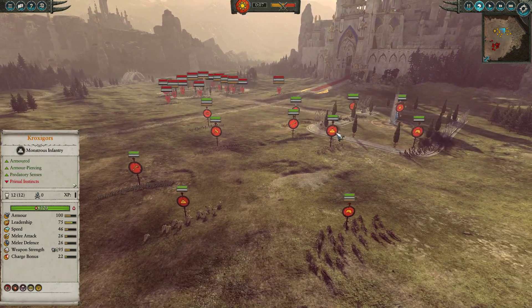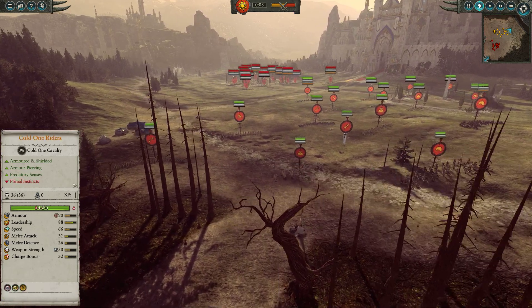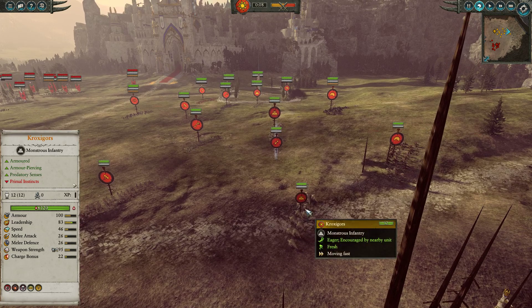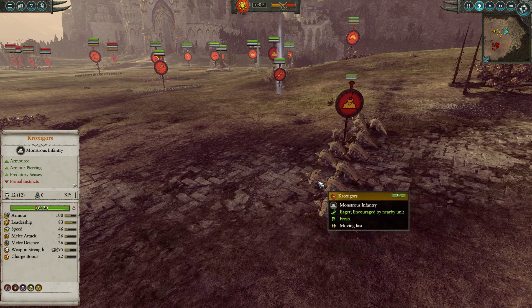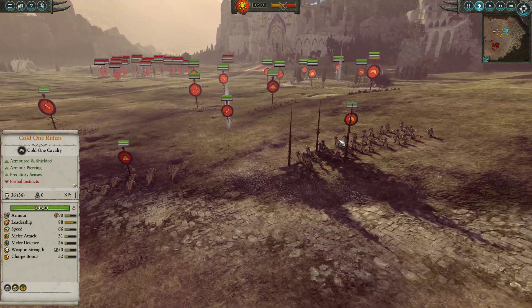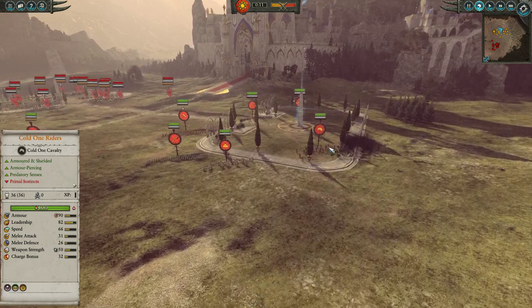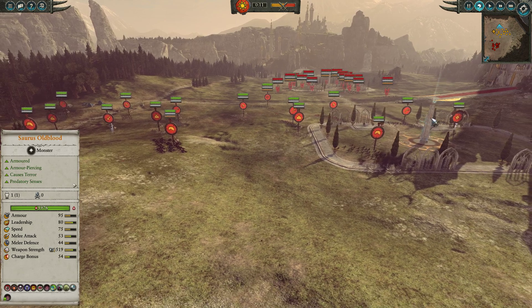In the secondary battle line we have gone for a peripheral of Crocs of Gore — three units of these bad boys. They get in there, they can tear through infantry very quickly, they have decent mass and decent AP, so they can even do good damage up against doom wheels, doom flayers, any of the nasty beasties, rat ogres and the like that Skaven often bring in this matchup. To back them up we have a couple of units of Cold One Riders, one on either flank, just the basic ones — no spears needed here — once again going for as wide a build as possible.